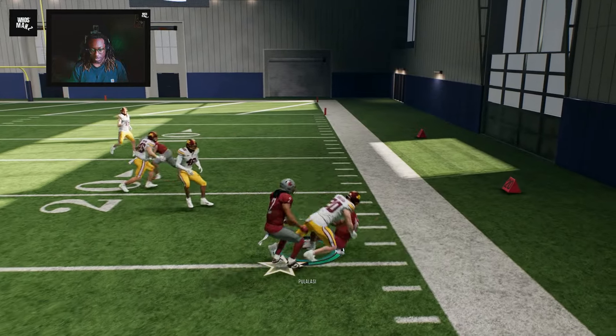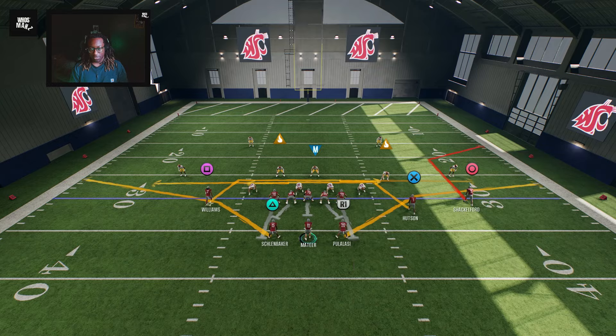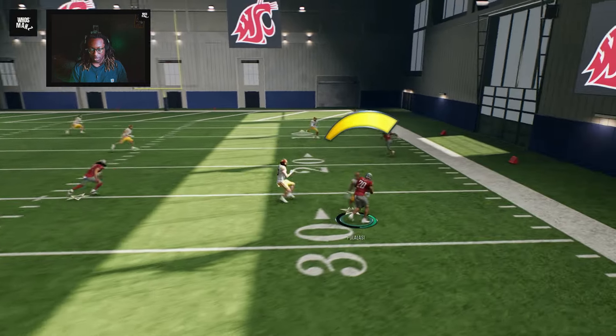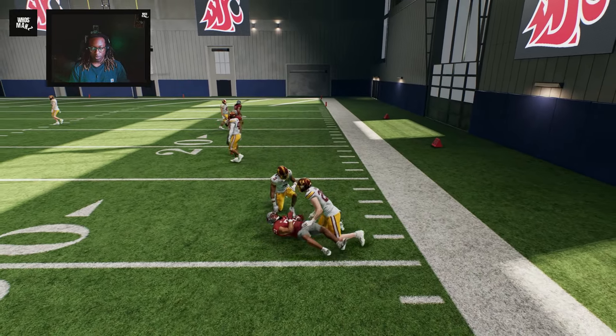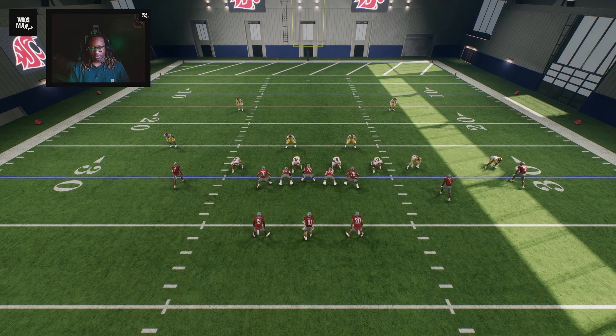Make a man miss and you can pick up nice yardage there. If it makes it easier, throw to the flat route, hit the back - that's four yards right there. You do that three times and you have yourself a first down. Now this is Cover 2 Man - it's going to be a little easier to show in the instant replay.